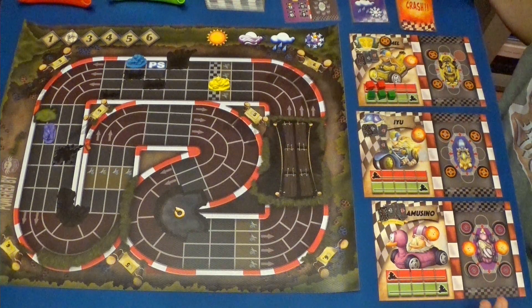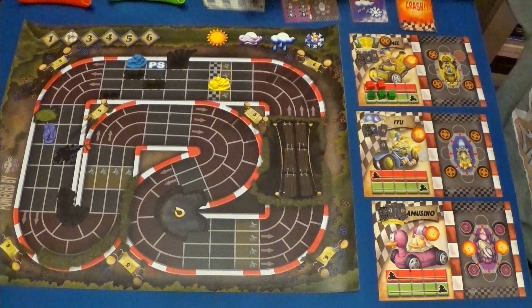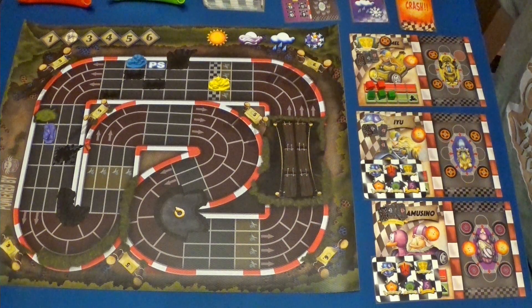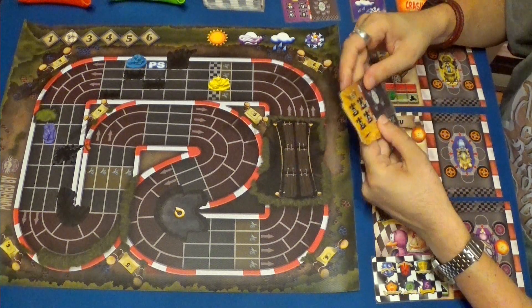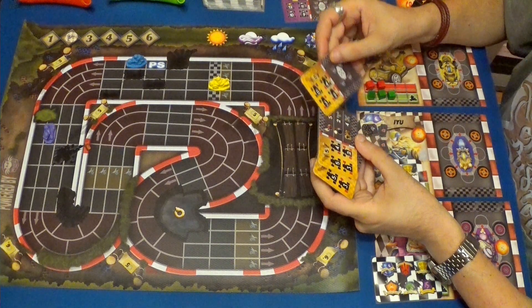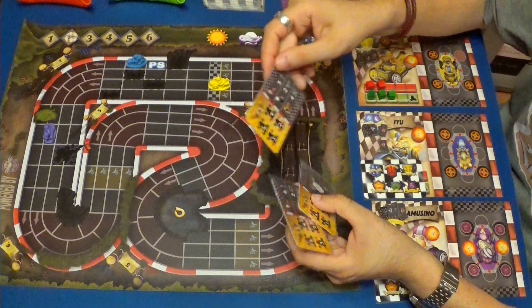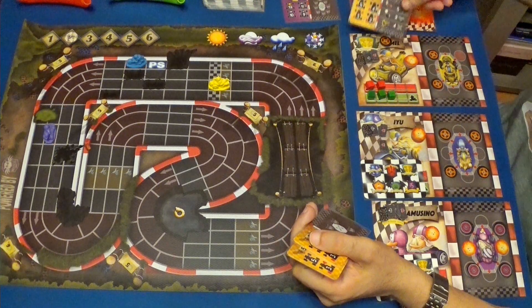Siguiente turno. Vamos a coger primero una carta para el Gamusino, que va primero. Una para Iyu, que va segunda. Y nosotros cogemos nuestras tres cartas. Vamos a elegir, creo que le voy a devolver la jugada al Gamusino.